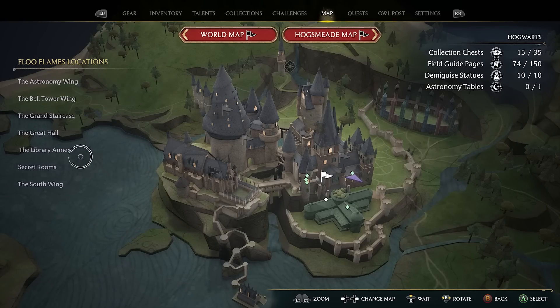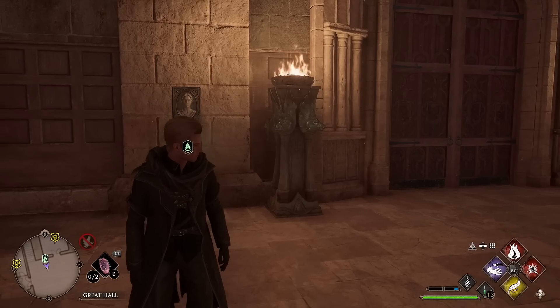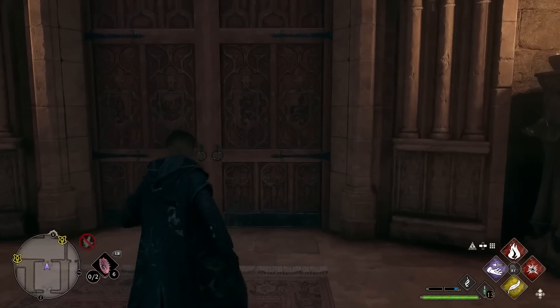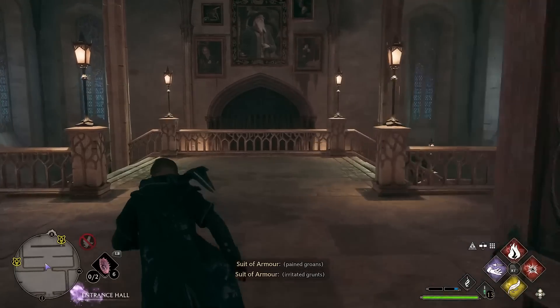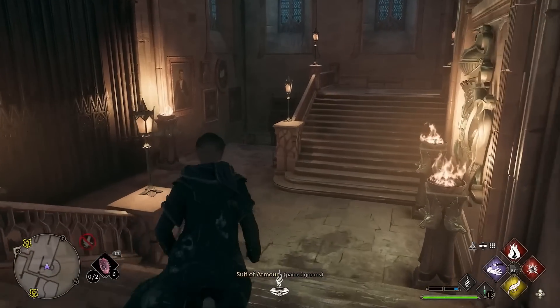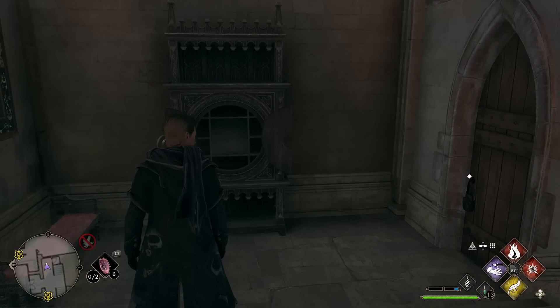For key number six, we are heading back to the Great Hall. Except this time from the Floo Flame, we are going to go back on ourselves out of this door, then through this double door and once again through this one. You will have a Dedalian key flying around in here. It's going to lead you down the stairs — you can go either side — and eventually you will make it to this cabinet. That is key number six.